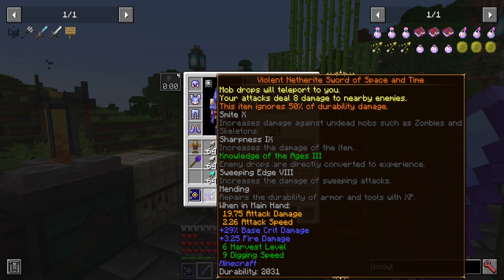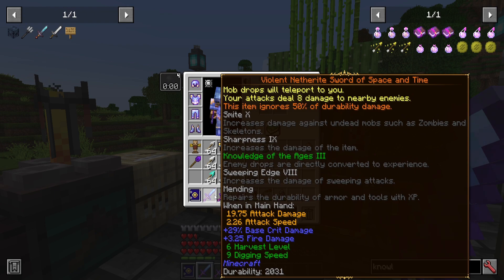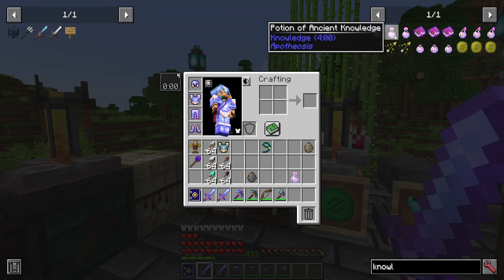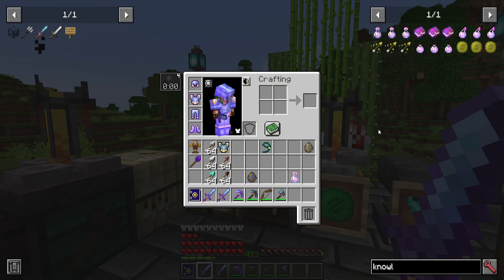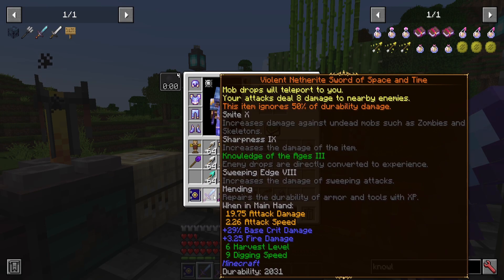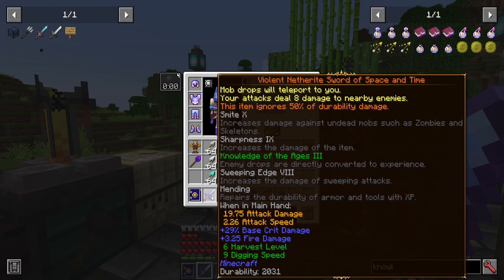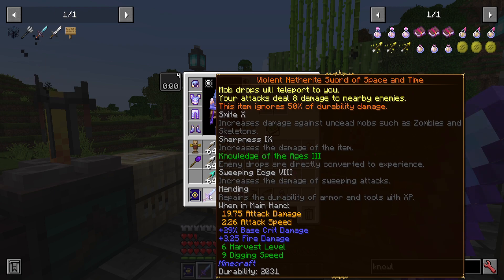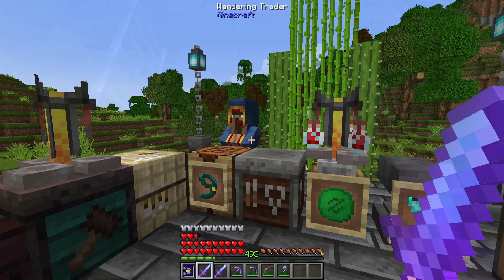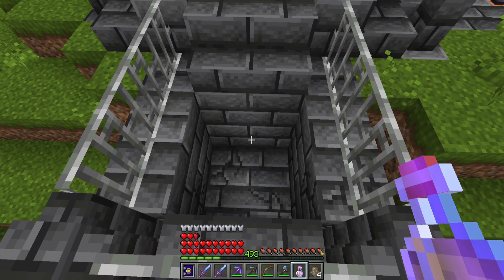I've got these special violent netherite swords of space and time — two of them. One has knowledge of the ages 3 XP enchant, the other does not. These potions of ancient knowledge are a different effect and stack with that. So if you have something giving you extra XP — like a knowledge of the ages 3 sword, which converts all drops into extra XP — and then multiply that by either 4 or 8 times, you're getting yourself a considerable amount of XP. Let's do a little testing so you can see how you can get a lot of XP.